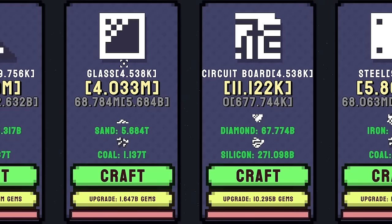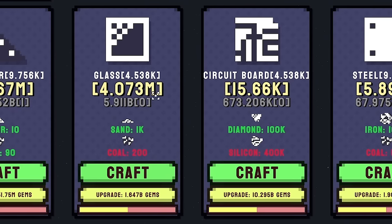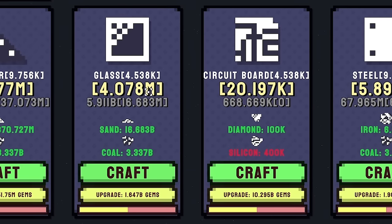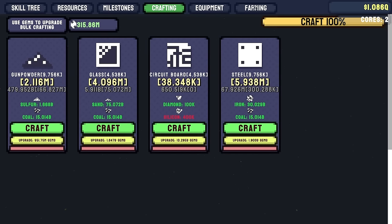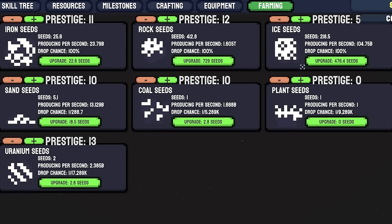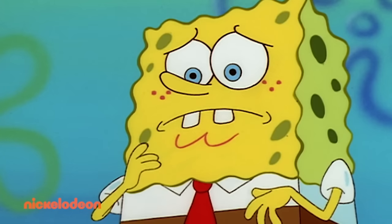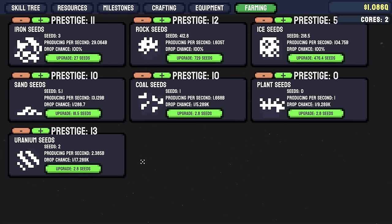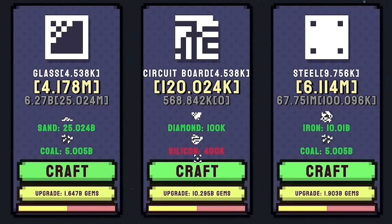Worth noting though, both these resources we need to craft. Up the top we have this crafting tab - we've got the glass there, we've got the circuit boards there, so we can press craft on that. You'll notice glass is going up all the time but the circuit boards isn't really going up. That's because if we head into our farming tab, we've been slowly collecting seeds of various types. The resources you can see here: iron, rock, ice, plant, coal, sand, and uranium - uranium used for uranium bombs - and we're growing them, so we're getting those per second.